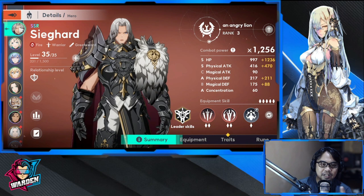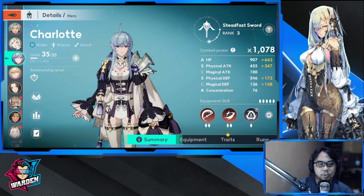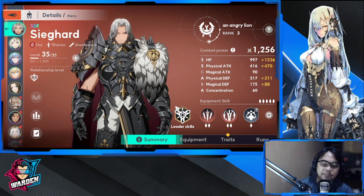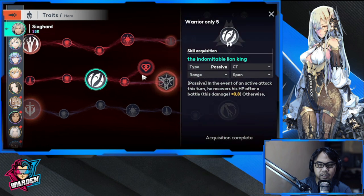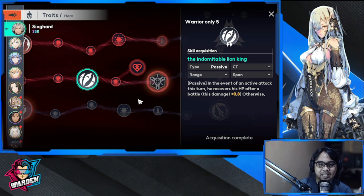I pair him with Charlotte for DPS — he's fire and she's water, so red and blue. They cover DPS well together and I just need one more for lightning. Regarding his traits, I went with the first and middle trait lines, which give a very good kit. There's also a passive option that provides additional HP recovery if you want to trade off a little damage for more survivability.